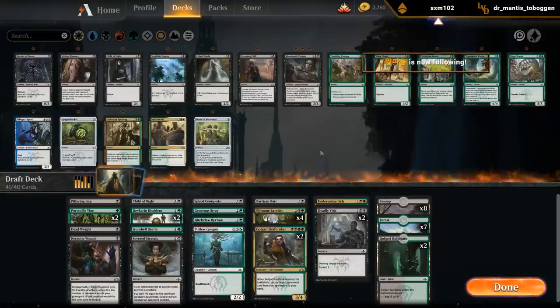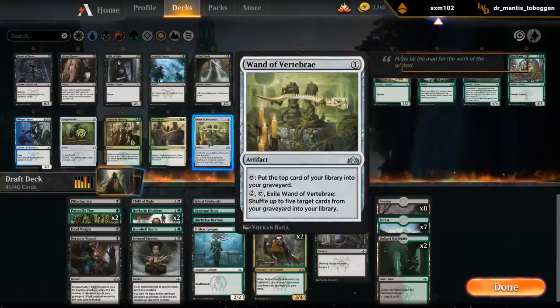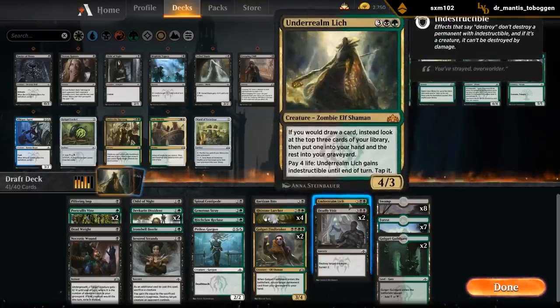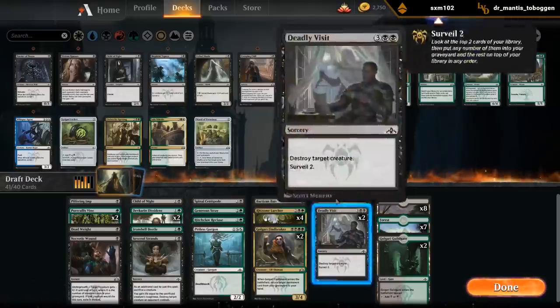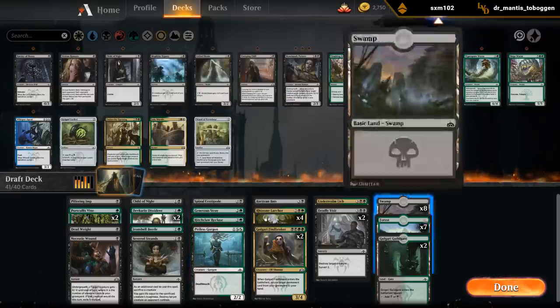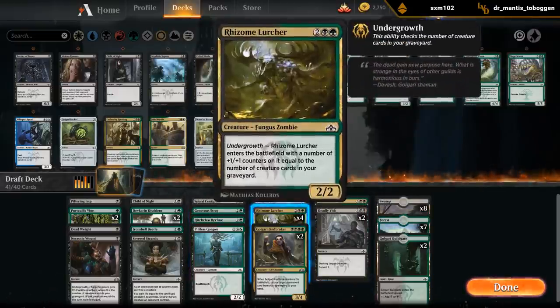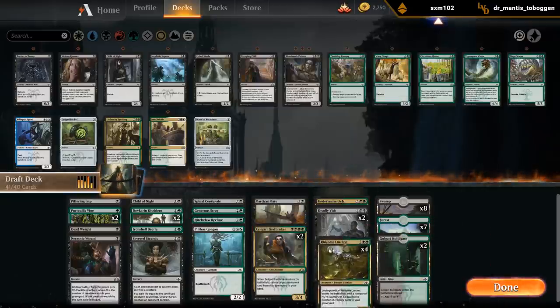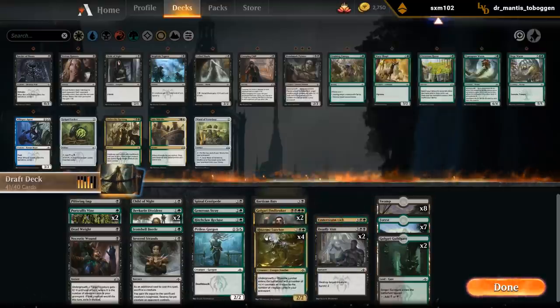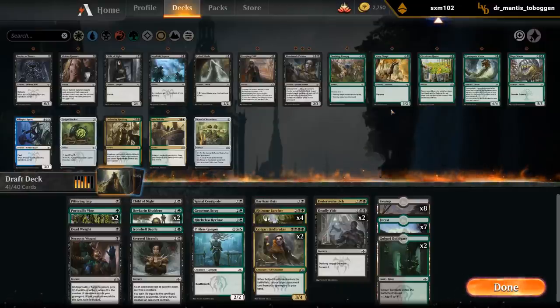Wand is card disadvantage. It can lead to interesting situations where if our library is empty we can basically choose which card to put on top and draw for the turn - don't think we need it. Deadly Visits makes it so we can put lands in the graveyard if we find them later. Lich also helps us avoid lands. So these are kind of reasons to maybe still play 17 lands so we make sure we get up to 5 mana in first place. Vine and Generous Stray could be reasons to get away with 16. Our curve is relatively low. Lurcher is a 4-drop, so despite being a powerful card it only costs us 4 mana. Probably just going to play 17 since our deck is pretty powerful, so don't need to take too many risks.